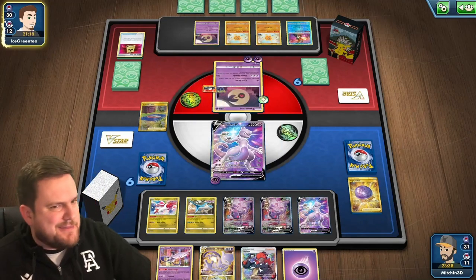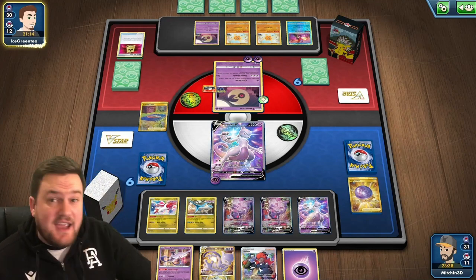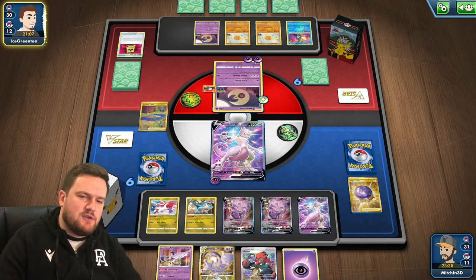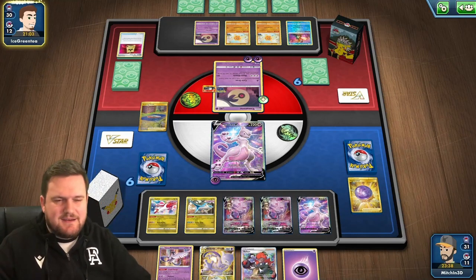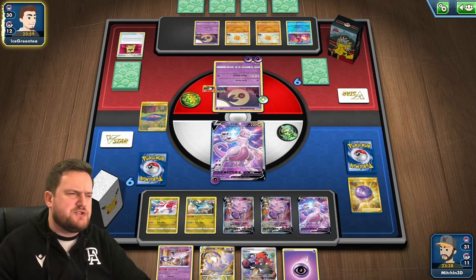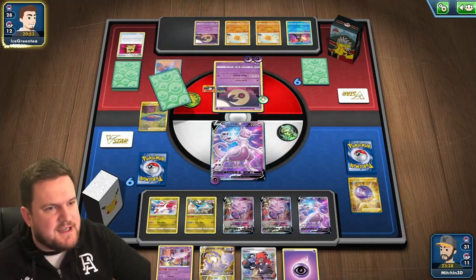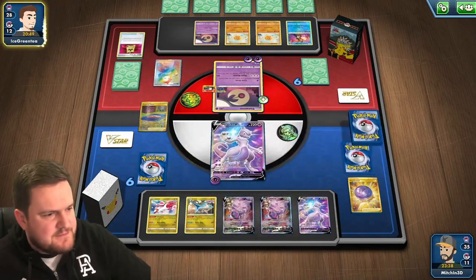Obviously not great against decks like Palkia because you've got to lower your board, but it's okay. Also, I'm a big fan of the full art promo Mewtwo V — I've got the alt art, which is like the movie Mewtwo or Pokemon Go Mewtwo. But I'm actually a big fan of the full art Mewtwo in this instance. It's really something else — I just love the color, the purple. Big fan of that.